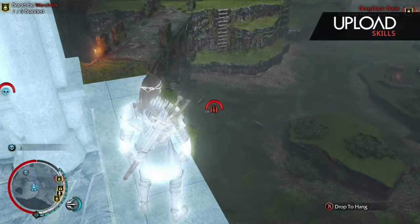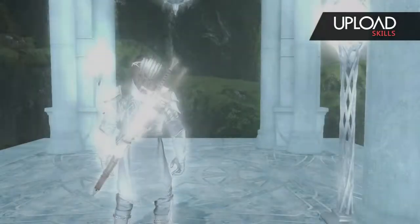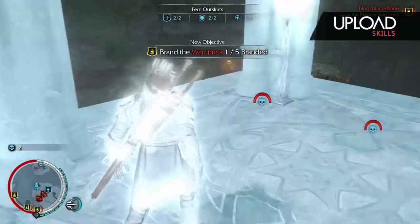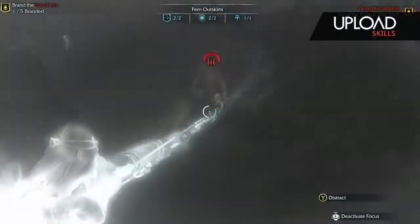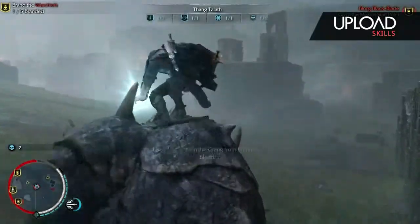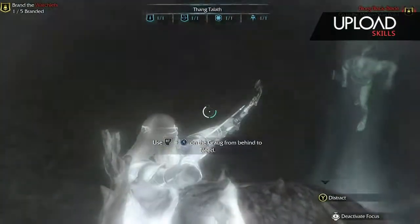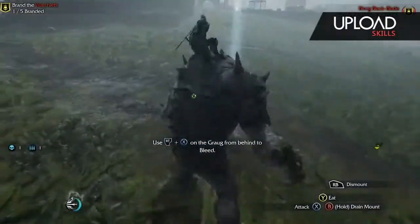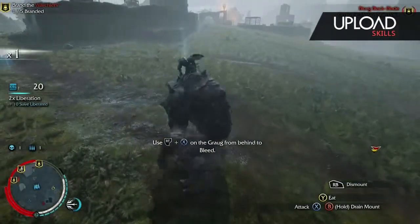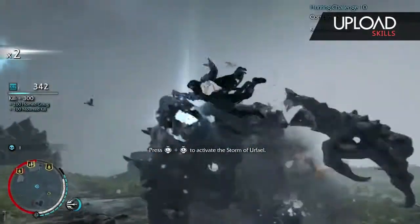And then for the next one, we're going to fight the horned caragor. This is pretty simple if you've got the shadow mount. All you simply do is spawn in the middle lower tower of the second area, shadow mount it and dispatch it. And we are as simple as that.